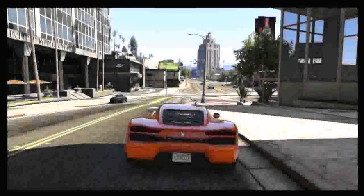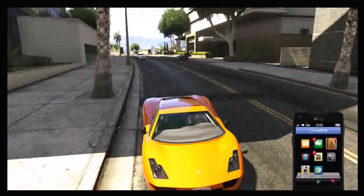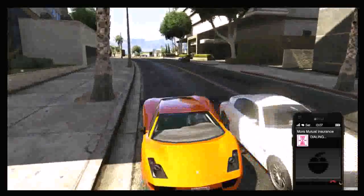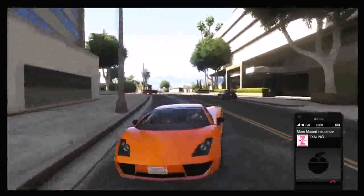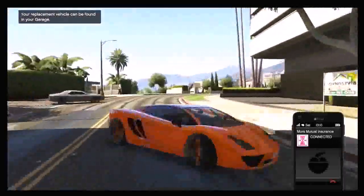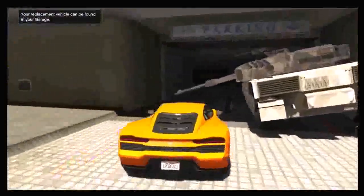Once you're on the road, you want to call Mors Mutual Insurance by going to your phone, going to your contacts, and calling Mors Mutual Insurance. Once you call them, you should see your car in the list of cars that you can recover. As you see right there, I saw my car and went ahead and clicked it. Once you call them you can move your car, but make sure it's ringing before you move.